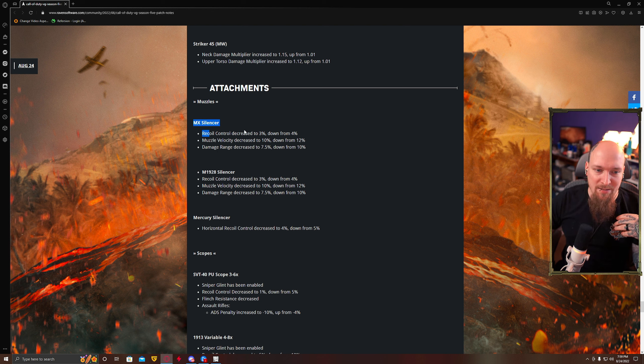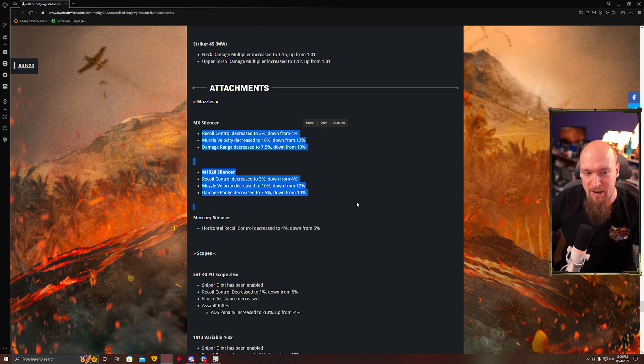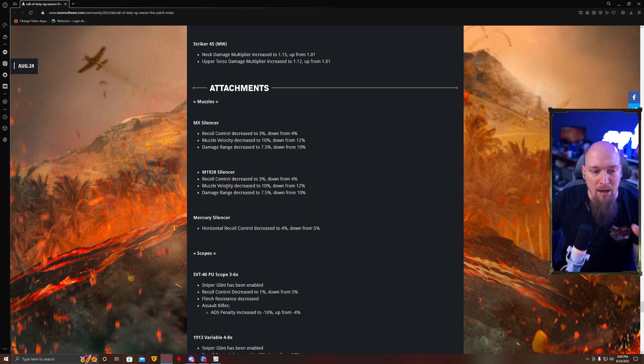Moving into attachments. The MX Silencer sees recoil decrease, muzzle velocity decrease, and damage range decrease. Realistically they want the MX Silencer to not be the only option anymore — same thing for the 1928. These are just the catch-all silencers for the game, and realistically the Vanguard guns don't need them. With access to different ammo types, the guns don't need these silencers. Most of them will generally do better with a Compensator or an L-Break and then run Sonic. The benefit of Lengthened is generally pretty low unless comboed with a lot of these silencers.